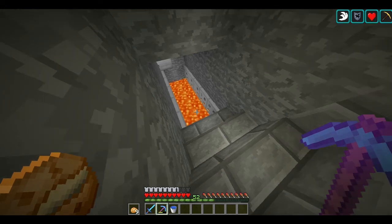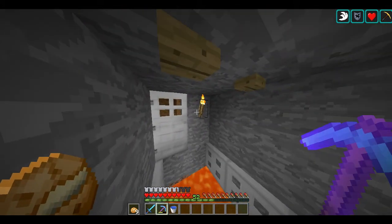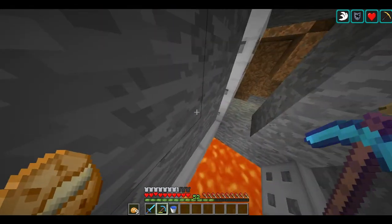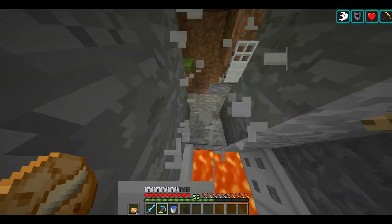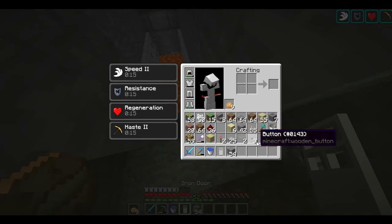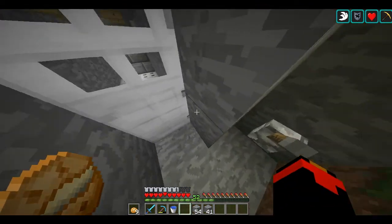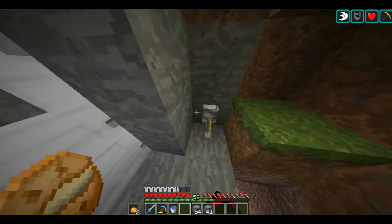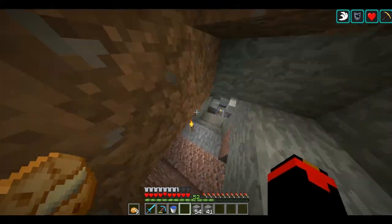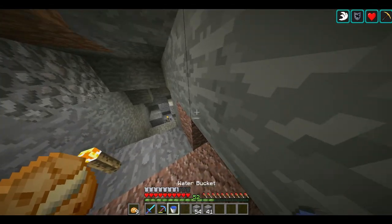I just discovered something rather amusing — when the trapdoors are open you can just walk on them like this because, you know, ninja. I'm actually going to break this because I'm scared I'll fall off the edge. So it goes like this — the lever locks the trapdoors open when you're in here working on all your secret stuff. Now I'm going to make a little staircase that goes down through here and then we can do the panel of levers.